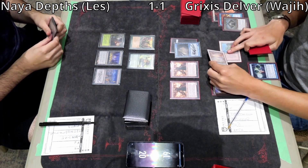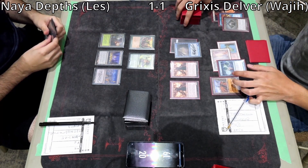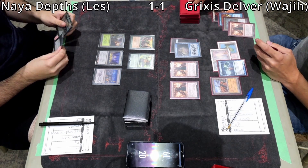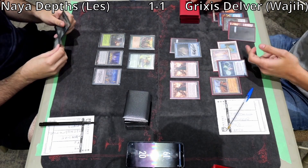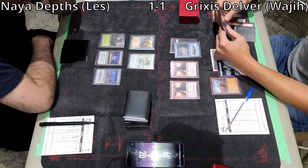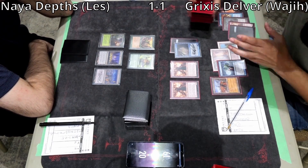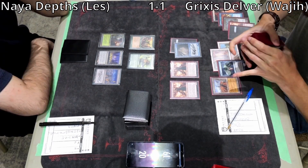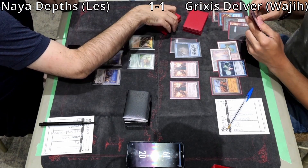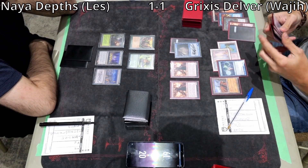He plays Underground Sea and Ponders for maximum Surveil, dumping a third Dragon's Rage Channeler — now he has Delirium. He finds another Delver off the second Surveil and dumps it too, then shuffles with the Ponder. He now has 9 points of damage coming in every turn — this is exactly what I was talking about with the aggressive Delver hand.